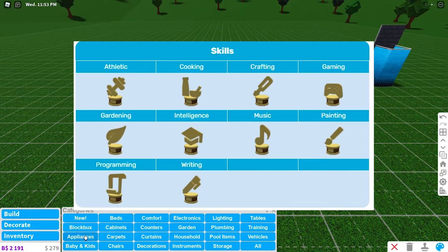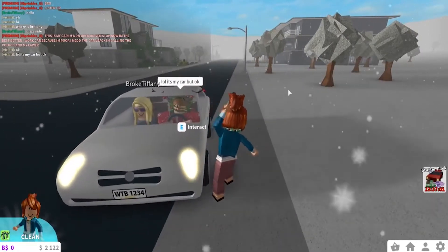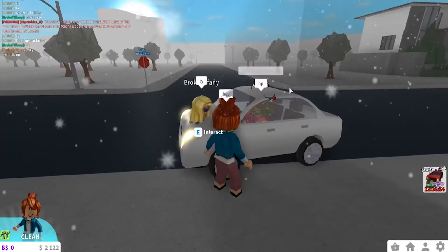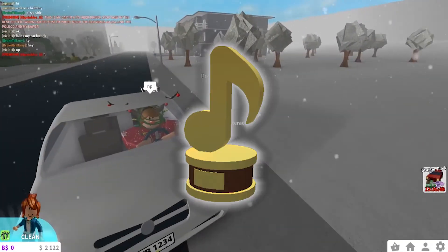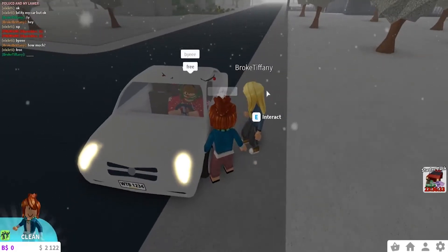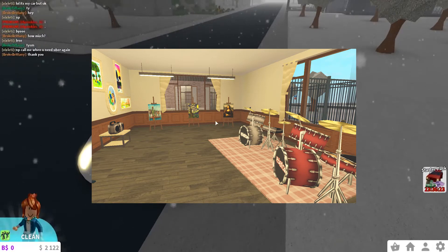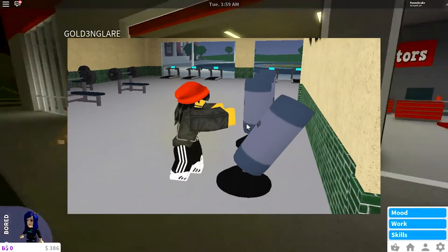Next up we have the Athletic, Cooking, Crafting, Gaming, Gardening, Intelligence, Music, Painting, Programming, and Writing trophies. All of these trophies are very simple to get — all you need to do is maximize your skills. For example, to get the writing trophy you max out your writing skill, and to get the music trophy you max out your musical skills. To max out your skills, partake in activities related to that skill — for instance, play the piano, guitar, or drums to increase your music skill, and use items in the training and garden sections of build mode to increase your athletic skills.